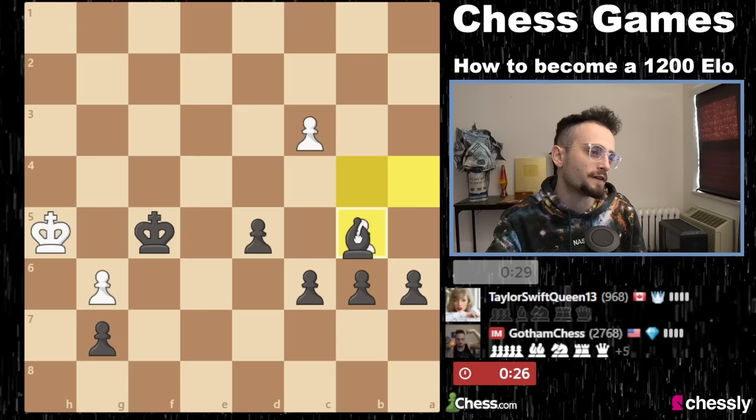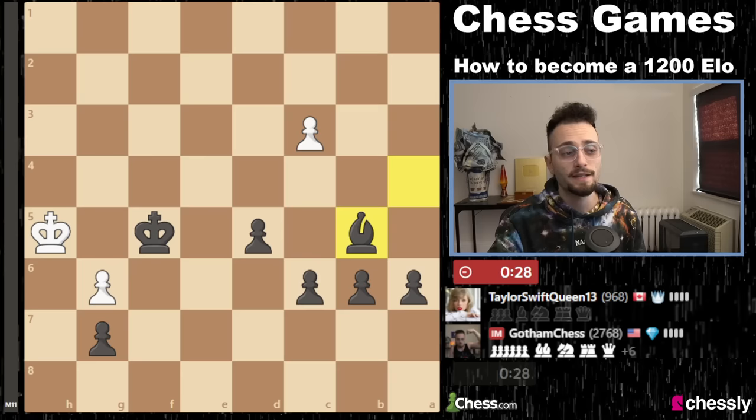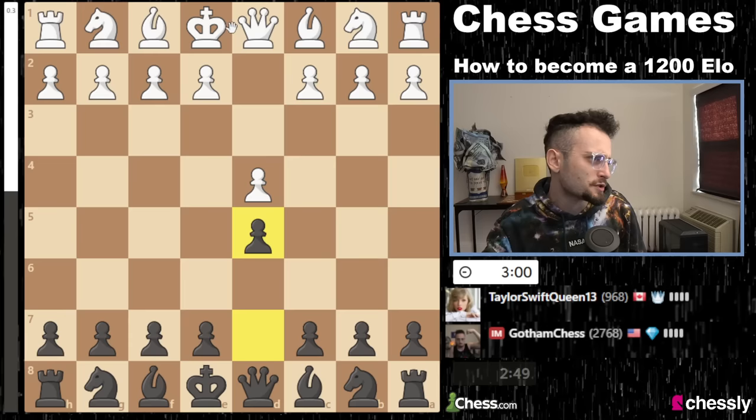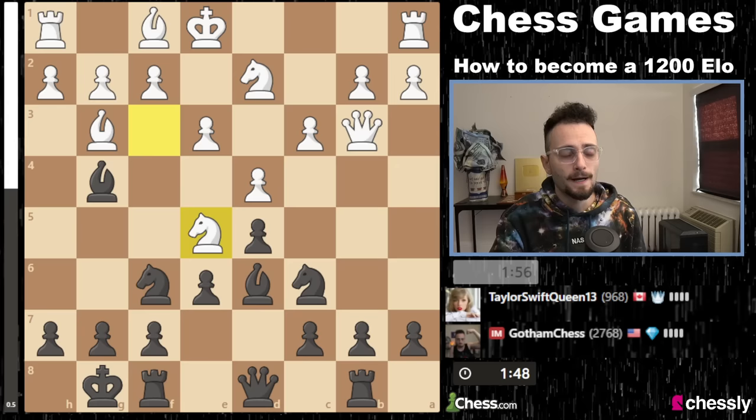A couple of different phases of the game here — I'm going to make sure the pawn can't go through and my opponent resigns. That was a very well-played game by my opponent. As a 1,000, this person must be like 1200-1300 rapid. They played a really nice game. I didn't play super great, you know — I was just very solid.